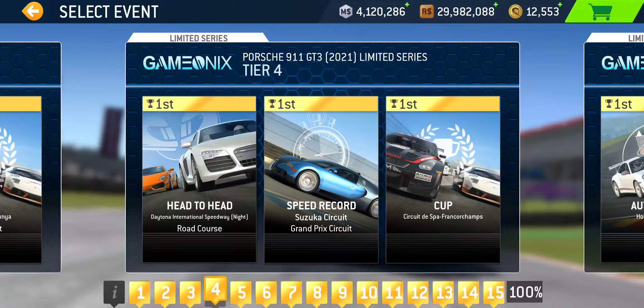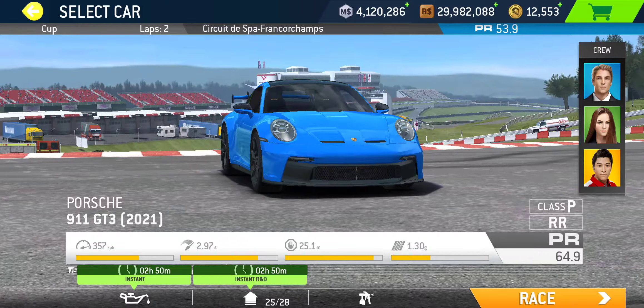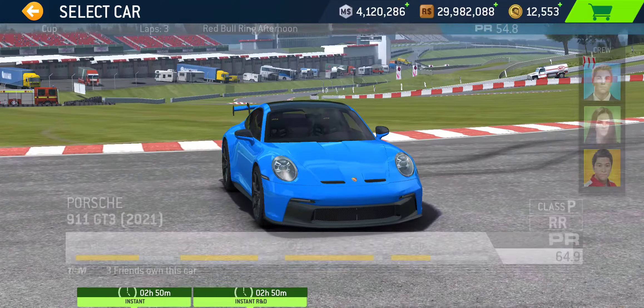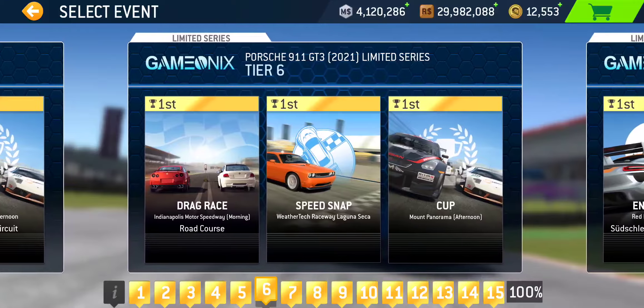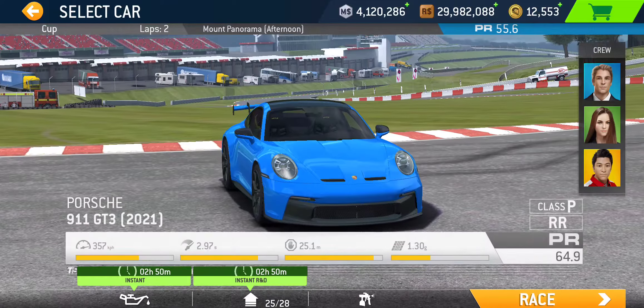Let's go through the series itself and see what kind of events to expect. Tier 1: Hunter at Suzuka Grand Prix (full lap), Speed Record at the Brickyard Road Course (full lap), and the cup at Laguna Seca — two laps, not too bad. Tier 2: Autocross at Bugatti Circuit, Drag Race at Monza Road Course, and the cup at Nürburgring Grand Prix — two laps, PR 51.7 required. Tier 3: Elimination at Porsche Test Track, Speed Snap at Melbourne, and the cup at Catalonia Grand Prix — three laps, PR 52.9.